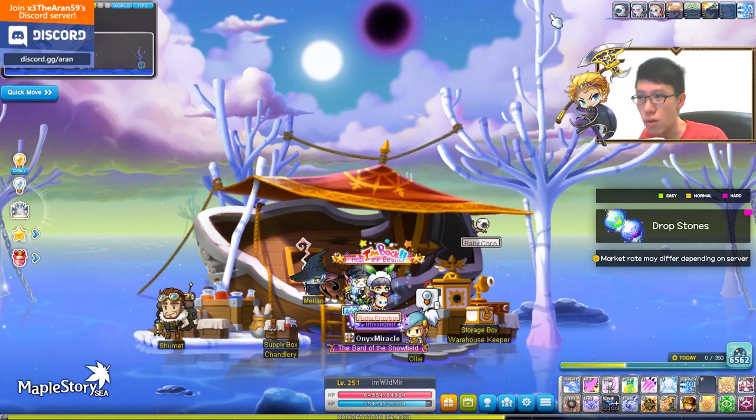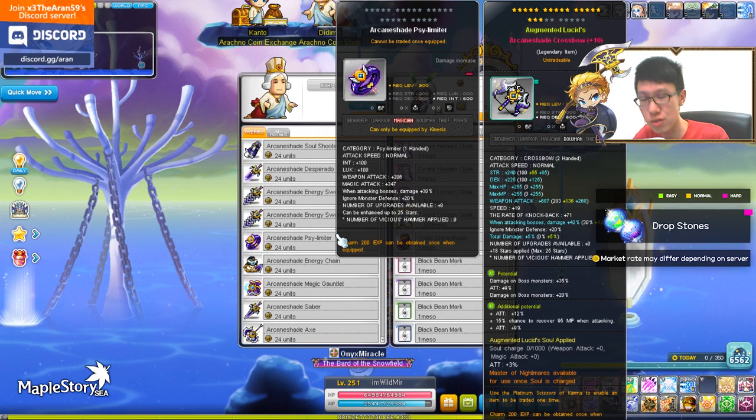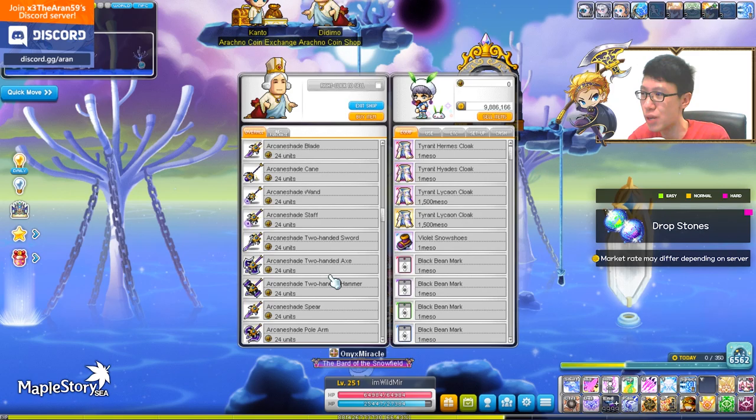These items are also exchangeable for the arcane weapon — the best weapon in the game — and there's also the Genesis weapon. Currently one of the best sets in the game.